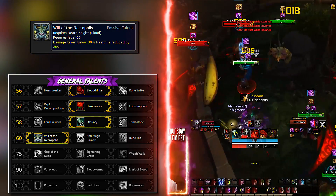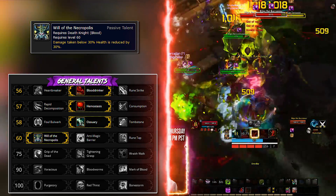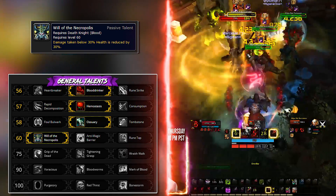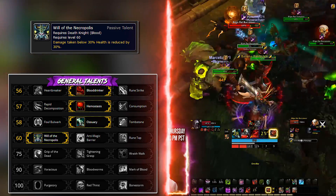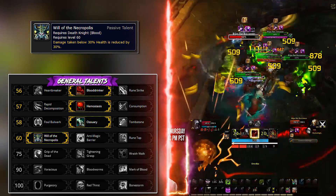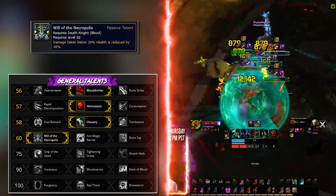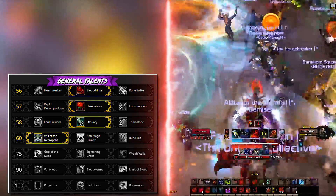Fourth row is Will of the Necropolis, giving you 30 percent more damage reduction once you are below 30 percent HP. Death Knights are tanks with very large health pools, and when you are below 30 percent HP you actually still have a lot left — well over 100k in most cases. This makes the last bit of HP harder to damage, giving you time to Death Strike your way back to a decent amount of health. Think of this talent as a passive Shield Wall every time you get low, with no cooldown.